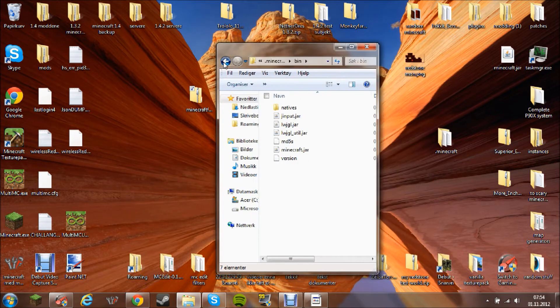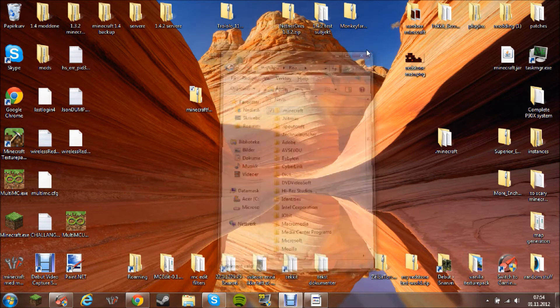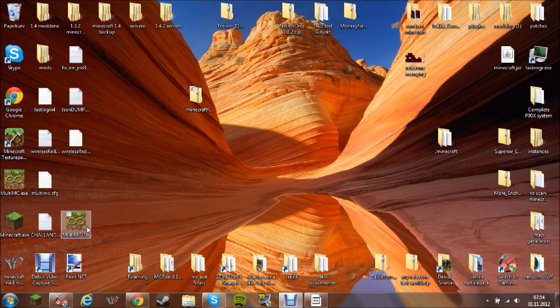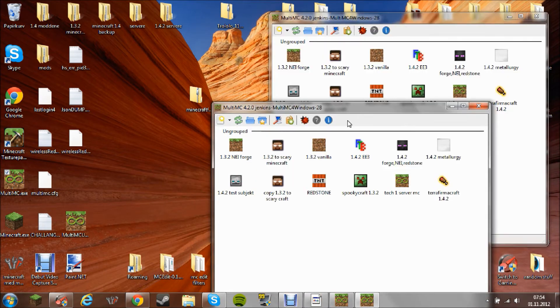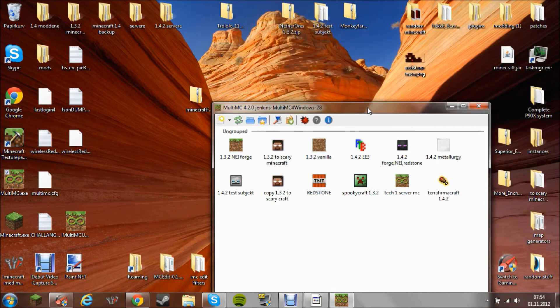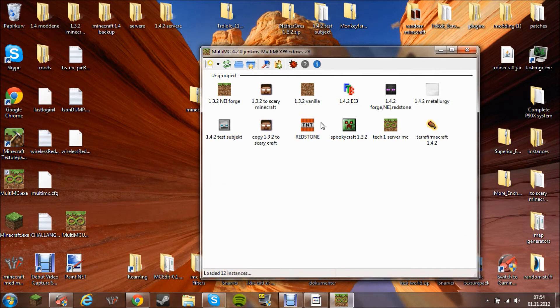So that was how to install Forge on normal Minecraft using 7-zip. If you have MultiMC, you would do it a little bit differently.